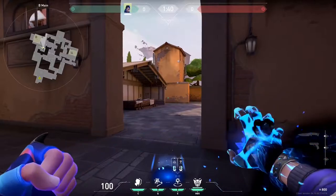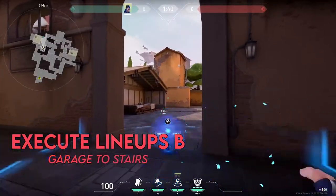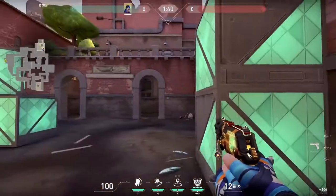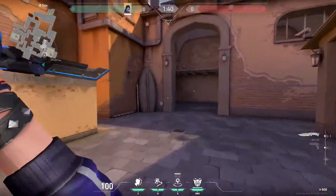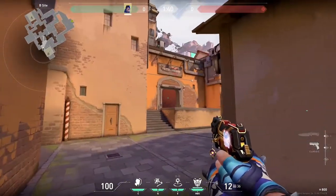Next up is the TP to back stairs. We just ping this one to throw it through the smoke. It's a very aggressive TP and will often catch people off guard because of that. One thing to keep in mind is that if you're playing against a Killjoy, there's a very high chance she'll just be sitting here waiting for her alarm bot. So keep that in mind.